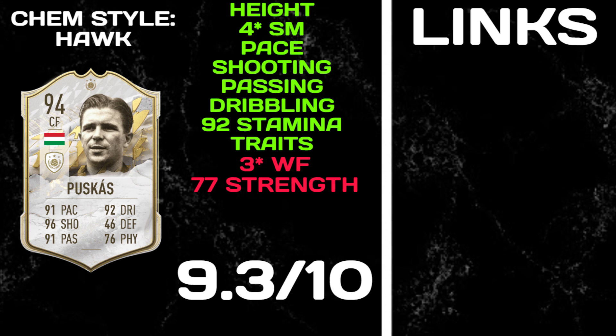Passing: 92 vision, 92 short passing, 89 long passing, 92 curve. Dribbling: 91 agility, 92 balance, 96 reactions, 96 composure. Everything is green — it literally would not fit on screen. For the cons: three-star weak foot makes him very predictable. You can't really shoot on his right, so against a good player he will get relatively predictable.